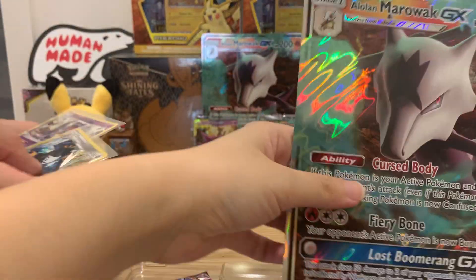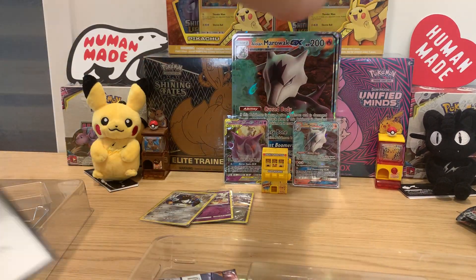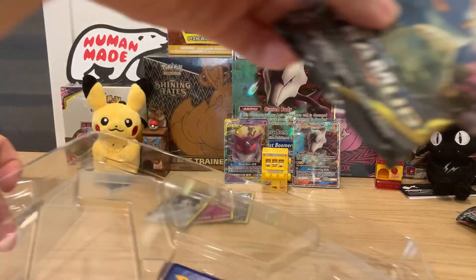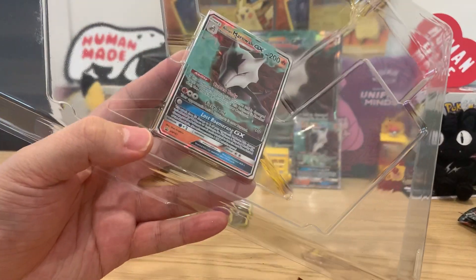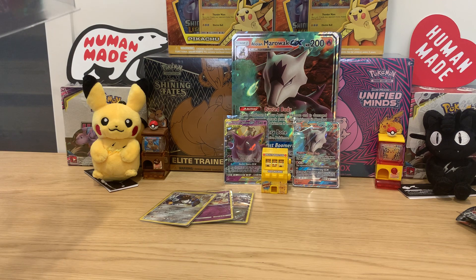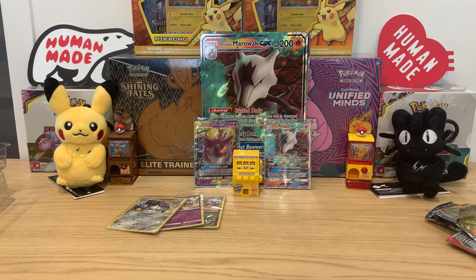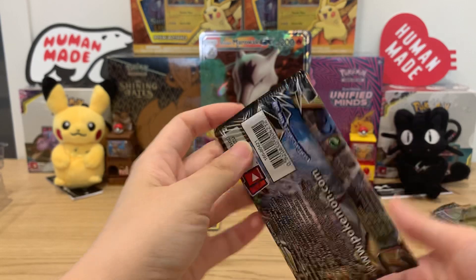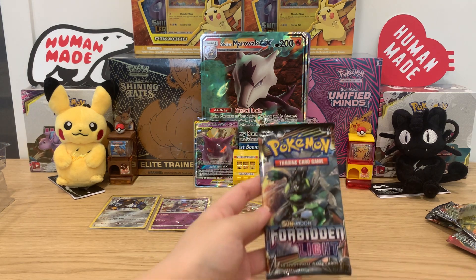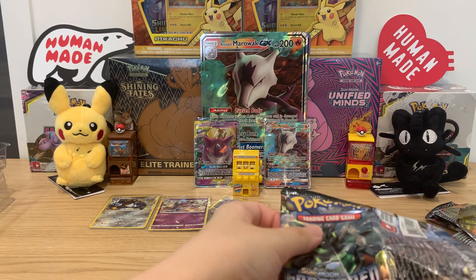Okay let me recap my hits: Haxorus, Nidoqueen, and then full art — there's another Marowak here, full art. And then there's a Blastoise, and then one more of the promos. So these are my hits: Empoleon, Nidoqueen, Haxorus, and a tag team Gengar Mimikyu. All you have to beat is a Gengar Mimikyu and a tag team Gengar.